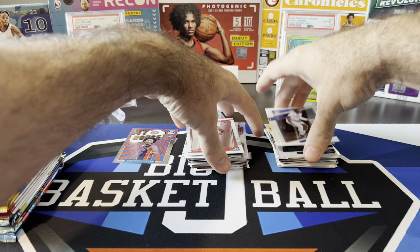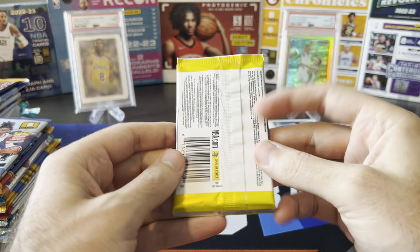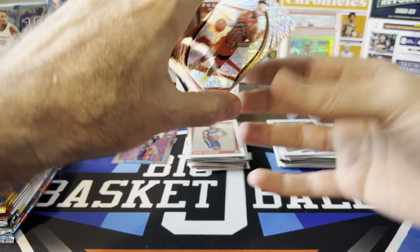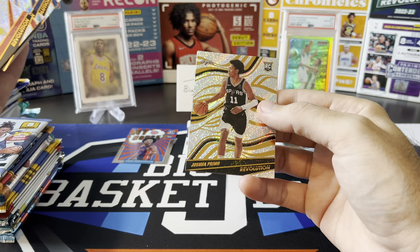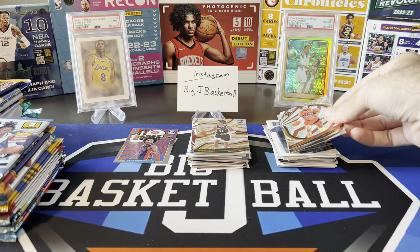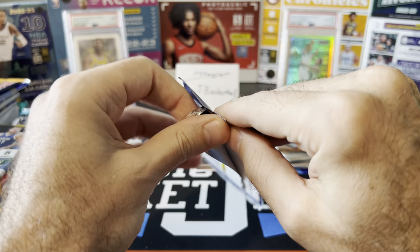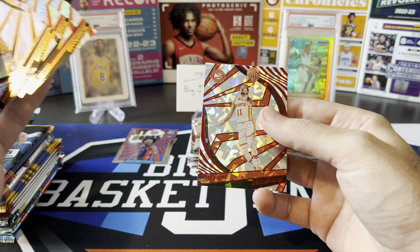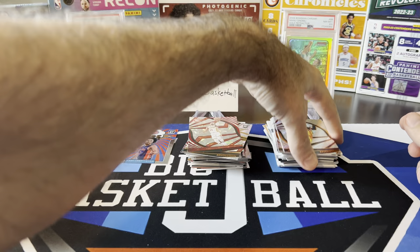Revolution T-Mall 21-22: Gary Trent, Triple J, Rudy Gobert, Primo rookie, and Shea again. I think I might actually need this Primo rookie for the base set I'm still trying to put together for 21-22 Revolution. Chinese New Year pack — can we hit a numbered card? I've been opening these Chinese New Year T-Mall boxes forever and there's nothing numbered. Fred Van Vliet, Trae Young, Red Cracked Ice. Pretty much the same as all these Chinese New Year T-Mall packs I've been opening recently.